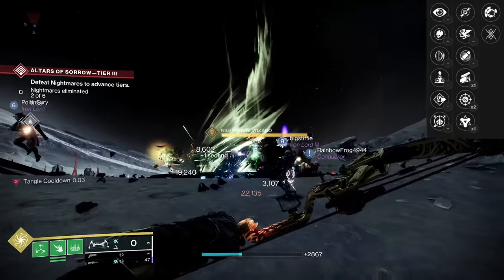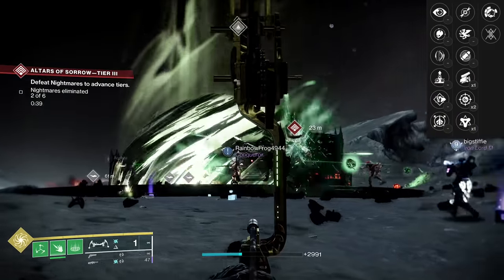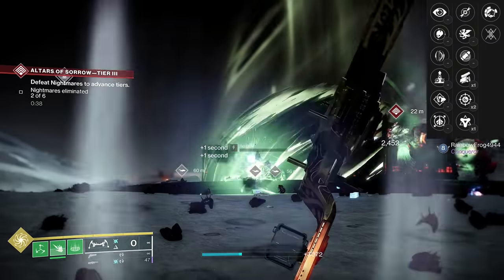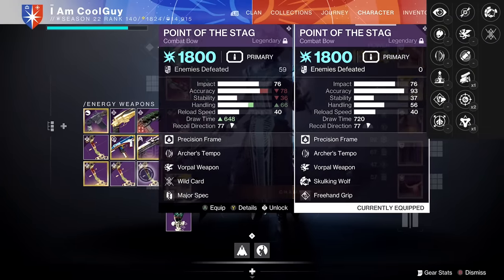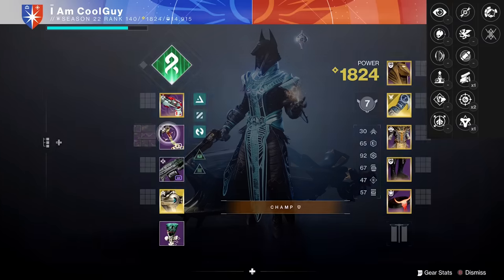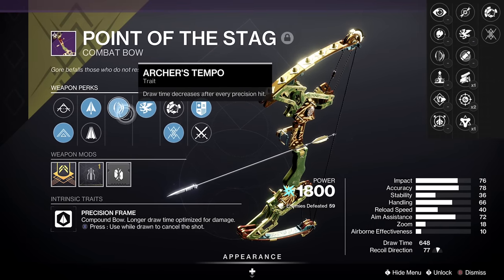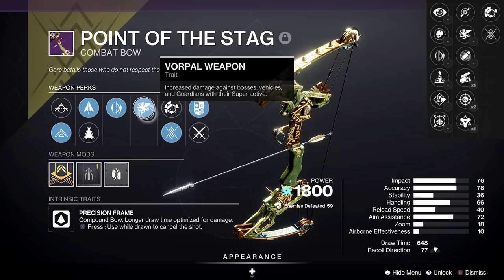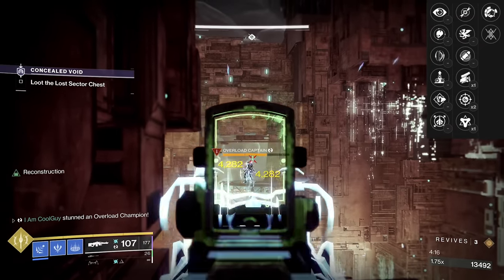This is the only weapon in the game to have this combination and you can utilize it a number of different ways. It could have been better with a draw time masterwork, but I at least got Elastic String for a faster draw time. I've had a number of Archer's Tempo / Vorpal Weapon rolls — and in the background you're seeing that combo — but the original point of the Stag has Elastic String on it. The only way to beat it would be Elastic String, draw time masterwork, Archer's Tempo / Vorpal, or Archer's Tempo / Precision Instrument. So it can be better than the original version, but you're going to have to land on it.